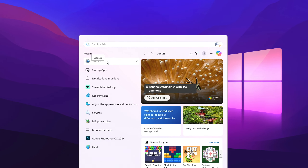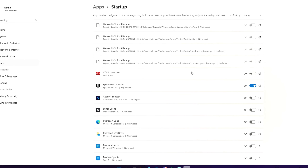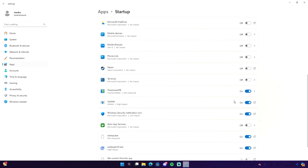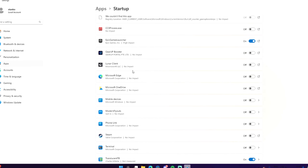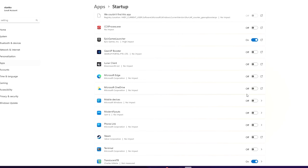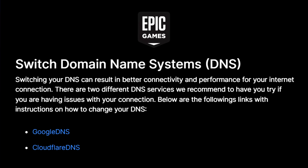Next thing to disable are your startup applications. Basically, anytime you boot up your computer they're constantly running in the background without you even opening them. Go to the search icon, type in 'settings,' go to the apps section, scroll down to startup. Every single application is going to be enabled, so uncheck the stuff you don't need running in the background. For example, I'm turning off Microsoft Edge and Microsoft OneDrive.